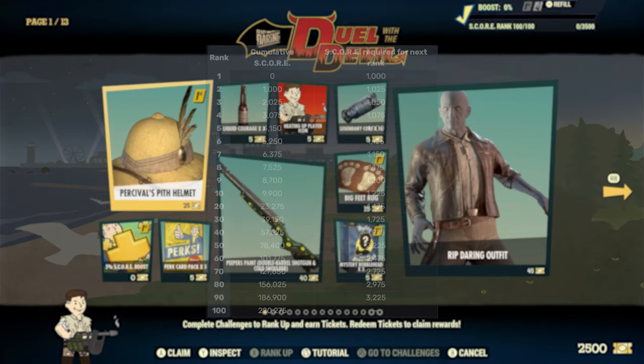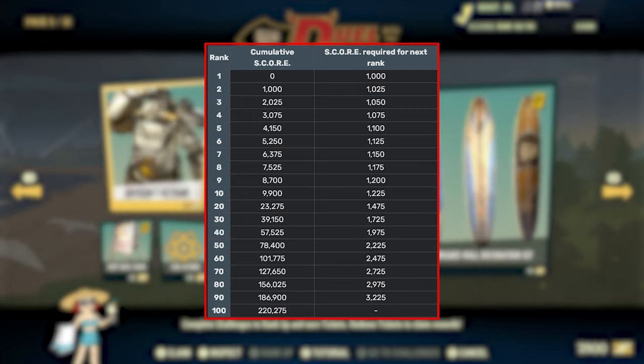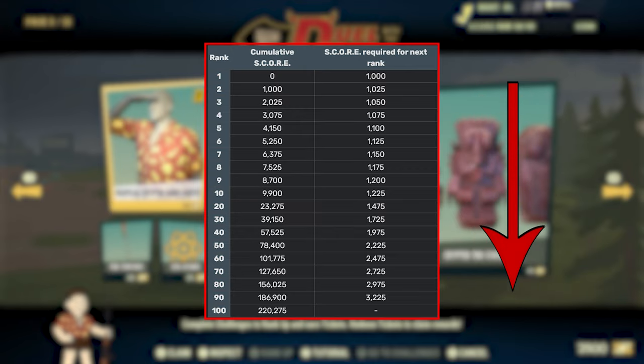Each new season rewards page requires you to reach a certain level to unlock the rewards by earning a certain amount of score points. Each new level will require slightly more score points than the last, increasing the challenge as you progress.